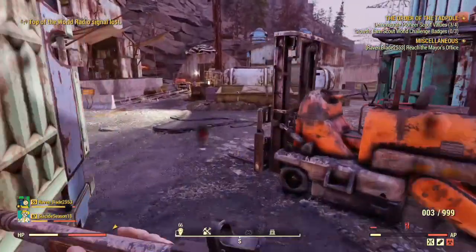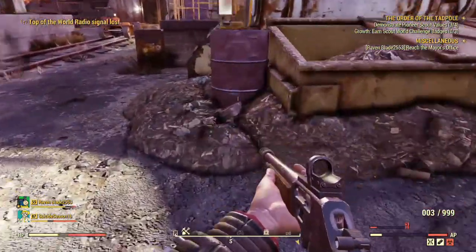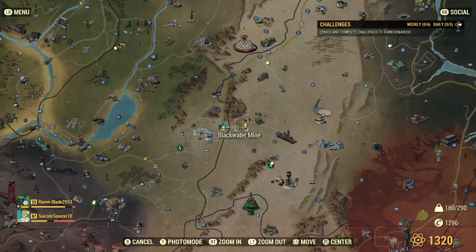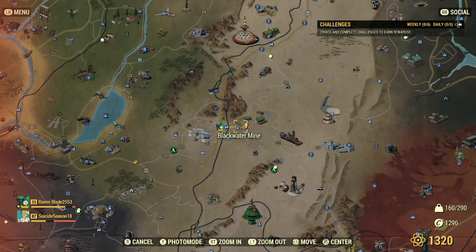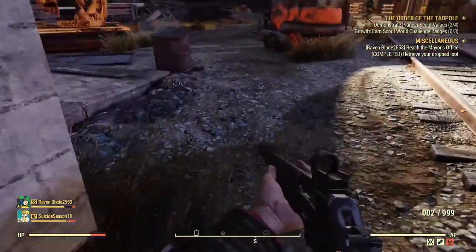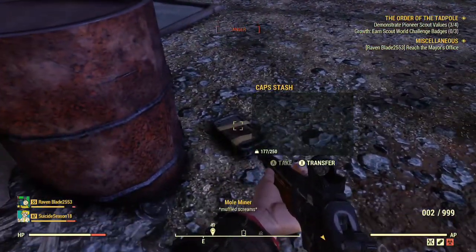The next one is just up the road at Blackwater Mine. The first cap stash is up beside this dumpster, and the second cap stash is beside this barrel.